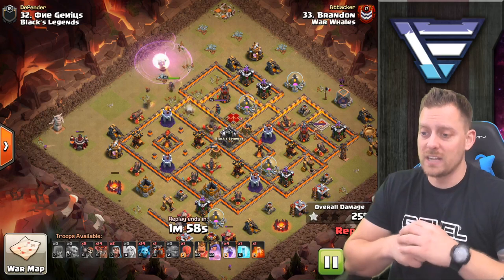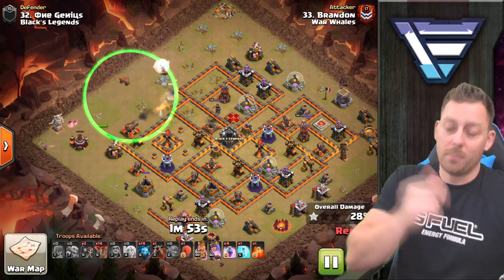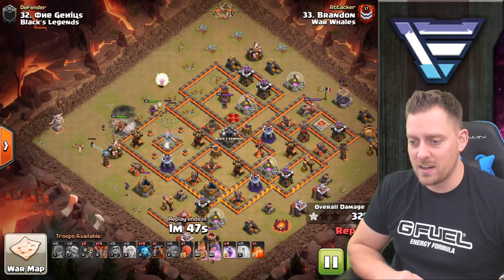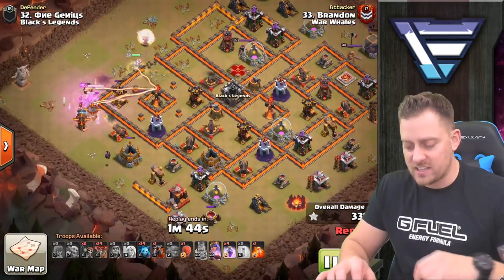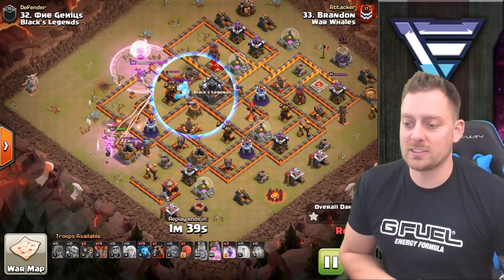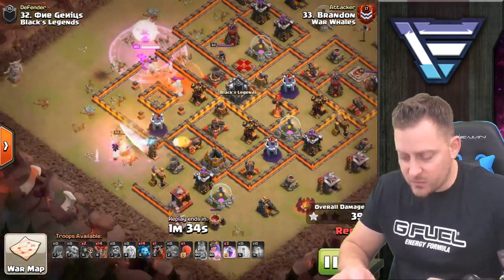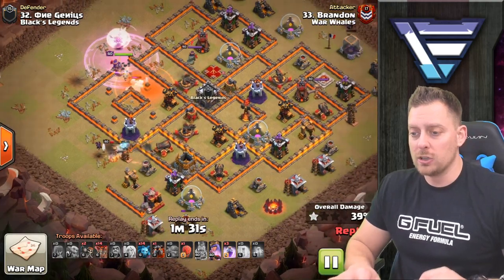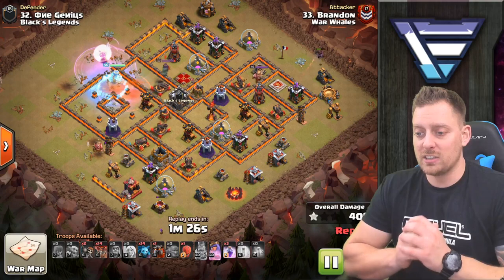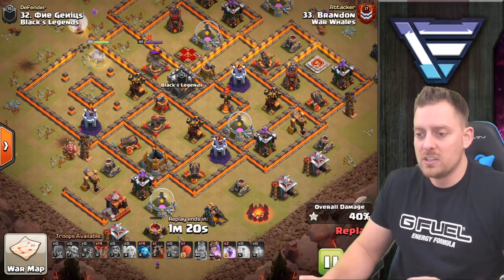If the rage spells aren't needed on the queen walk, they can always be saved for the LaLo phase. Wall breakers come in — nice job — the king and queen and wizards should be walking into the base. The queen gets in and lures the clan castle, dealing with a baby dragon, valkyrie, ice golem, and the enemy queen. One air defense is already taken out, and the second one is going to be targeted soon after the queen finishes with the enemy queen and that X-Bow.